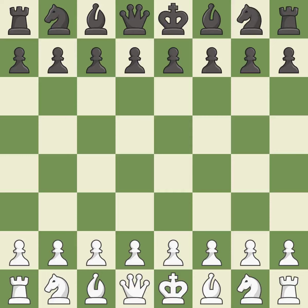Caro-Kann Defense, Karpov Variation: 5.Nf3 Ngf6 6.Nxf6+ Nxf6. Giveaway — one player was winning but then gave it away. That game was pretty competitive. Both players had an amazing opening. Both players navigated the middle game well. Black found some nice moves in the middle game.